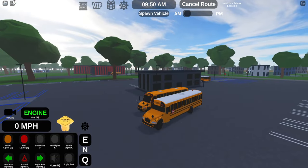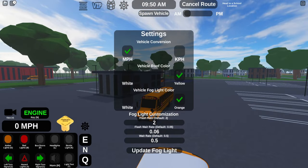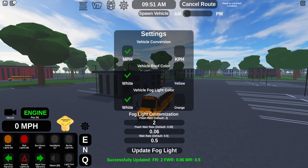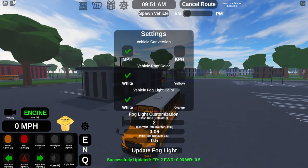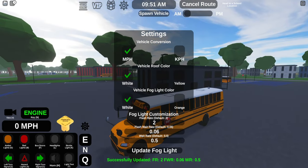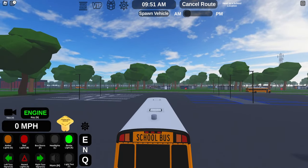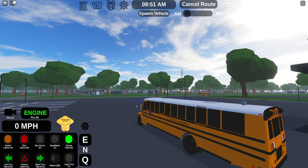We'll start the engine here. Okay, roof color - white. Fog light color white. Update fog light. Oh, you can actually change the flash rate. Yeah, that's actually crazy. You can change the speed of it and everything.